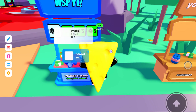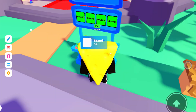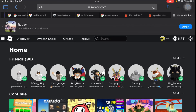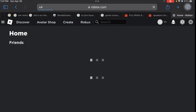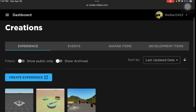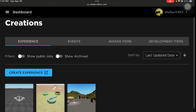Like these ones — these are all game passes that I made. So I'll show you how. Now, what I want you to do if you're on mobile is press this AA button right here, then press 'Request Desktop Site'. Then when you press that, press 'Create', then you can click on any type of game that you want.